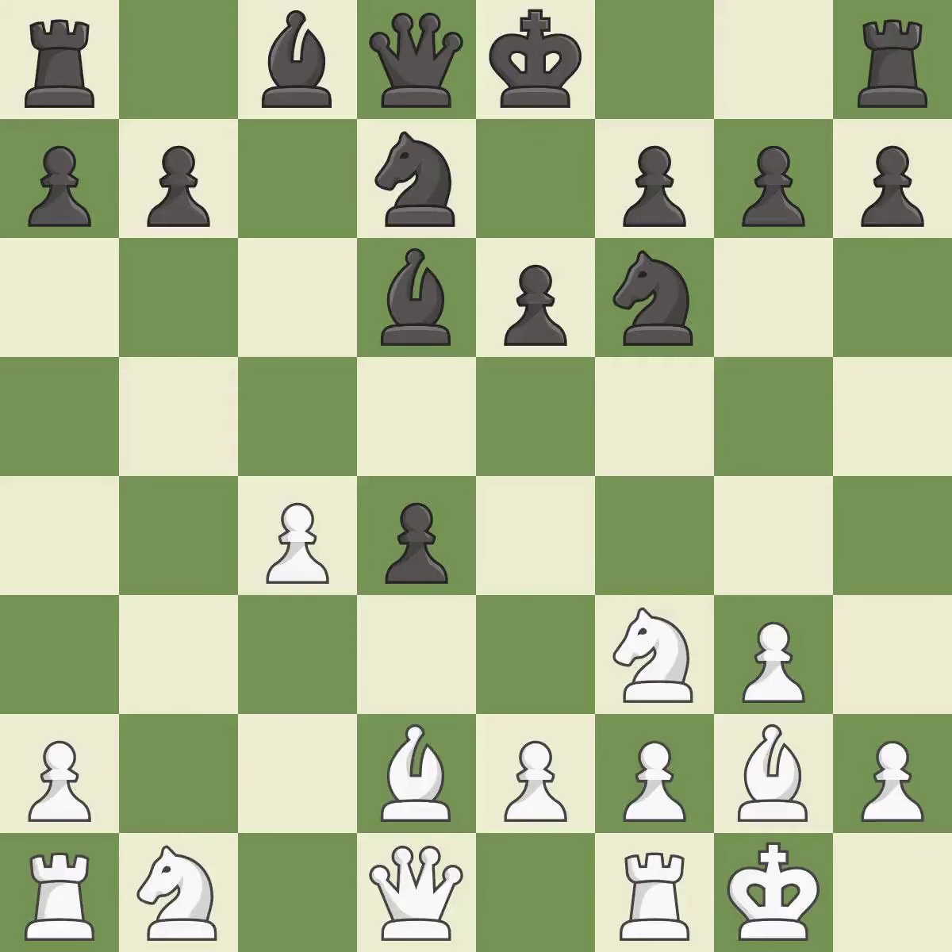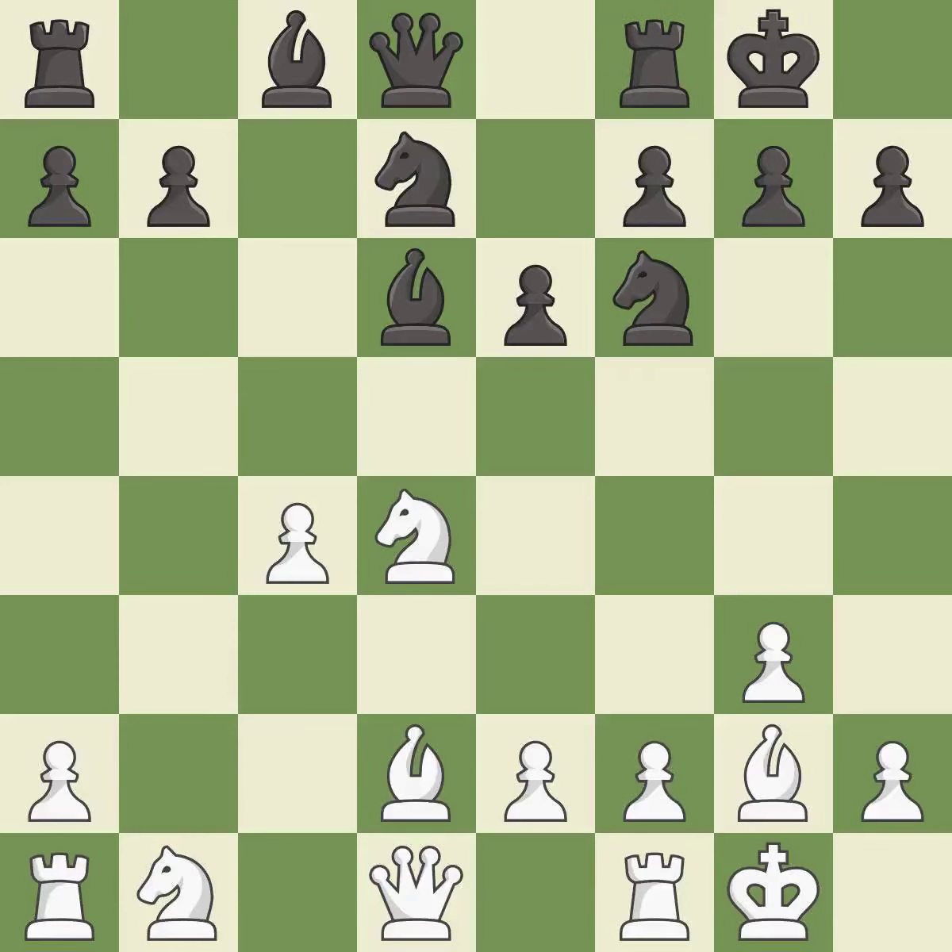This maintains the balance in material with a good trade — it is excellent. Takes back — it is best. Castling develops a rook while also moving the king to safety. Castling to the same side of the board as the opponent tends to lead to less sharp positions compared with opposite side castling — it is excellent.